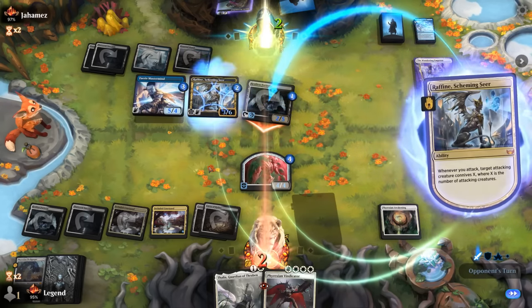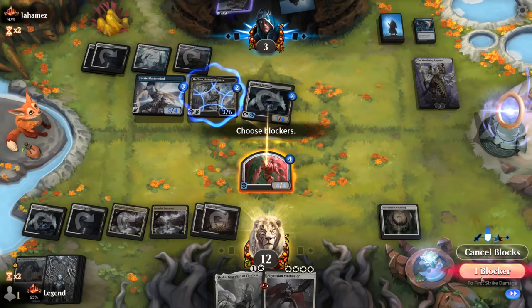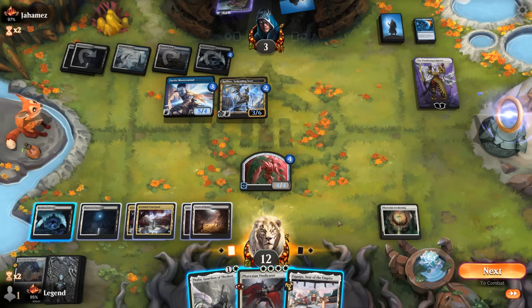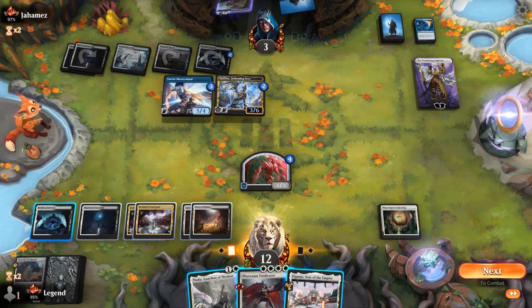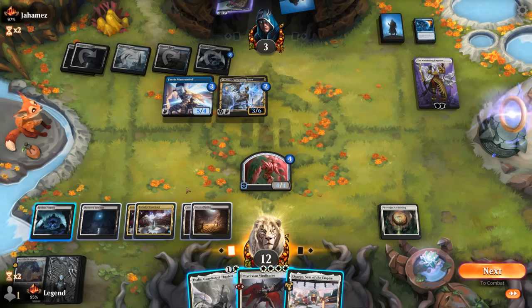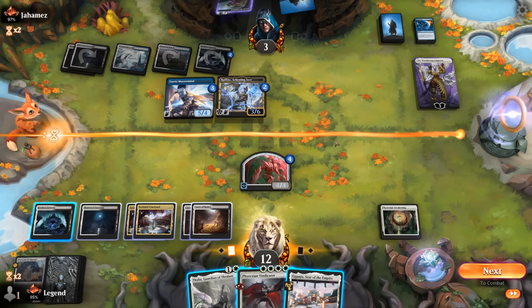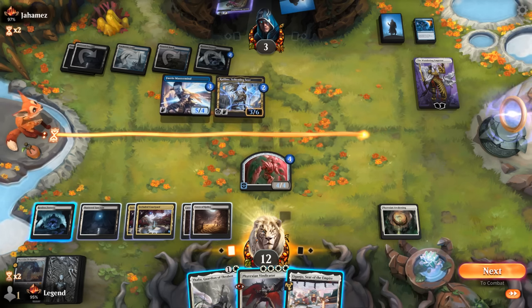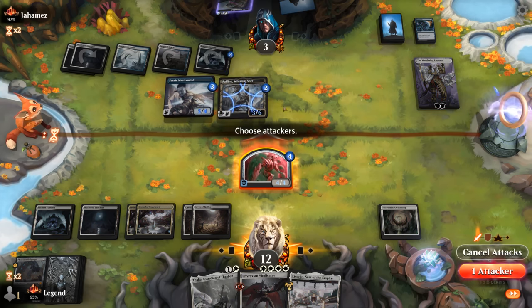Opponent is at one. Since we were at ten, the opponent could have put a counter on one of their creatures with Wandering Emperor and just needed one non-land card with connive to cross the finish line — but maybe they didn't like those odds. Fortress attacks; opponent goes back to three. We can block there. Igancho could be decent too. If we animate Fortress and send both, they can block both successfully, so that doesn't help. Instead we just go Thalia plus Vindicator. We could also attack and channel Igancho to finish off Raffine, but I think Vindicator is still better.